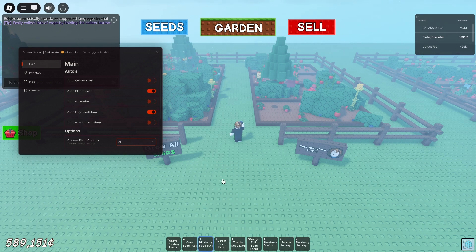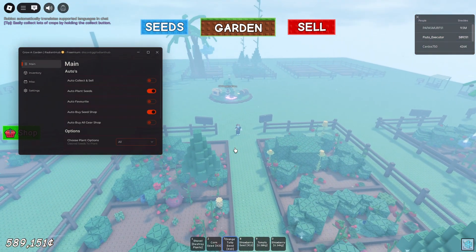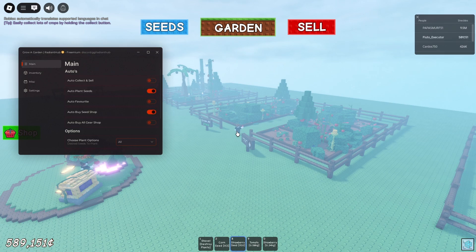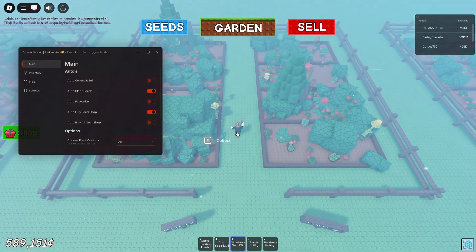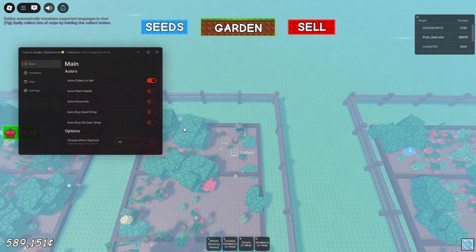So now all we do is click auto plant seeds and it just starts planting them right now. As you guys can see, it's pretty fast — that's very good. I really recommend this script. It's just planted all of them. So now I'm going to go back and just go to auto sell and collect all of the seeds again.